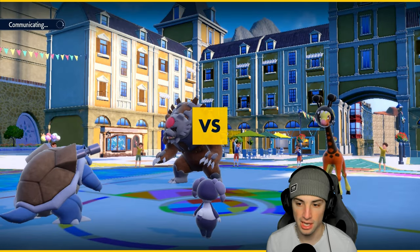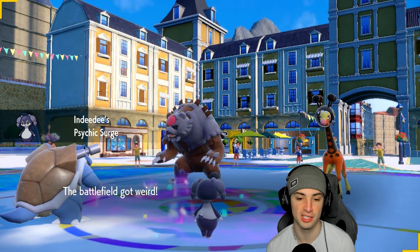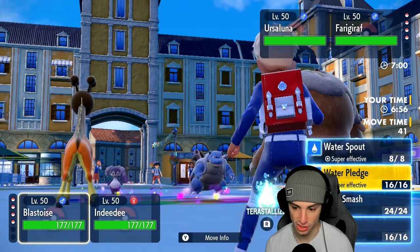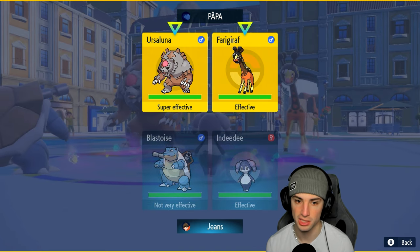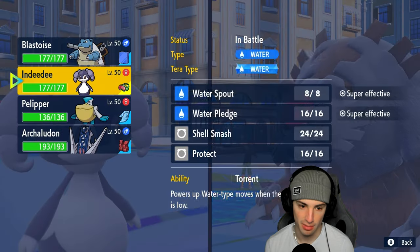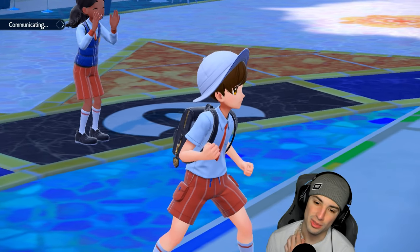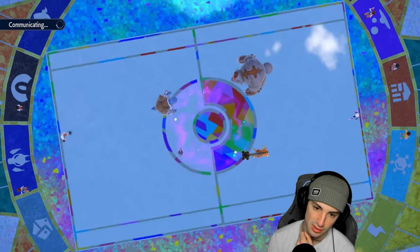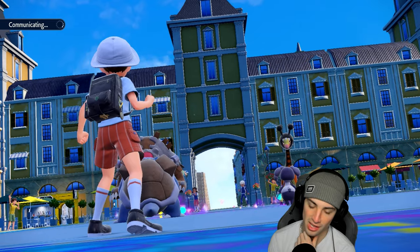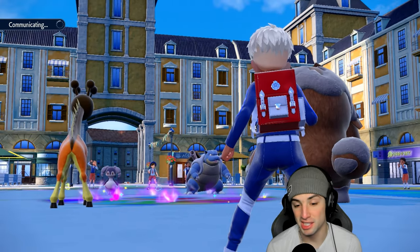Frigibax and Ursaluna come out. There's a chance one of them is Torkoal, which could be bad. I'm thinking just Ice Slides for Water and going for Water Spout. I could go for Shell Smash here — that wouldn't be a bad call. But I think I'll just do this and swap into Pelipper to get that rain boost. One of them could be Torkoal, which I don't like since then they're faster than us. Let's see how this plays out.